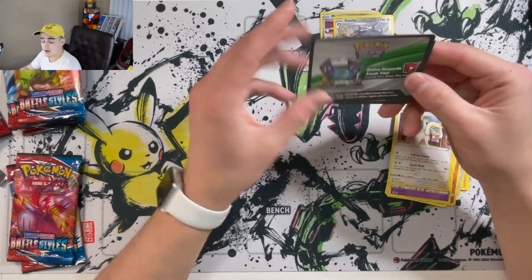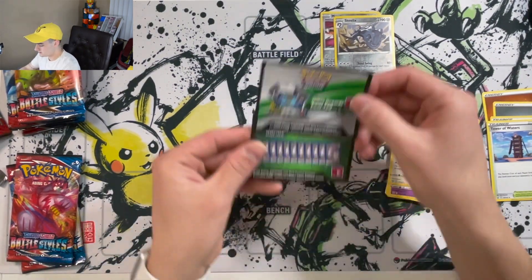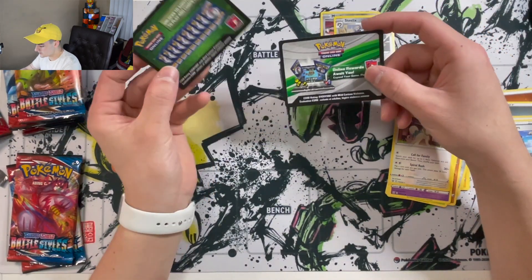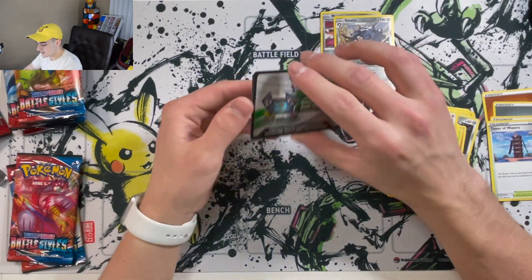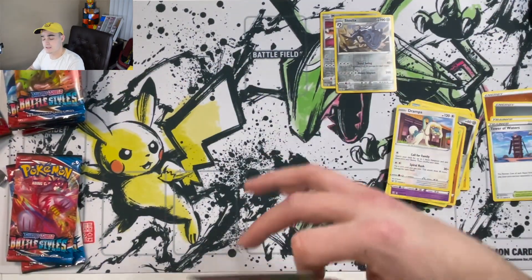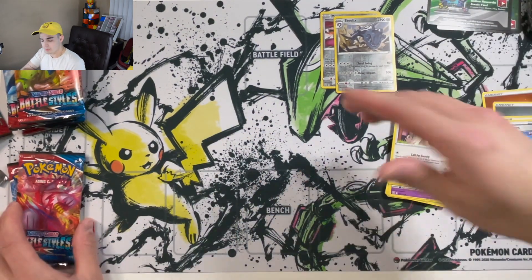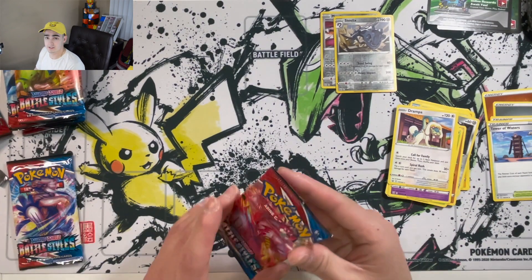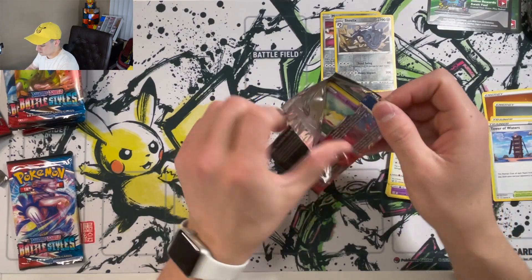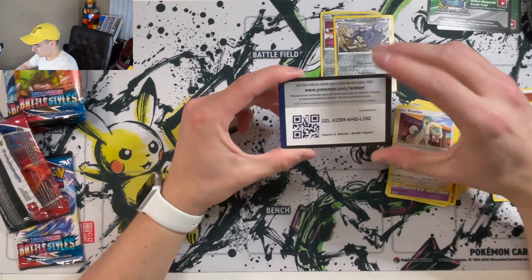I heard there was an error in these boxes. The green code card generally means you're not going to get a holo or better, and the white means you are going to get a holo or better. There was an error where they were printing the code cards into the boxes without any correlation to that. So when I opened that pack I accidentally leaked it was going to be a white code card — but it really doesn't matter now because there's no difference.